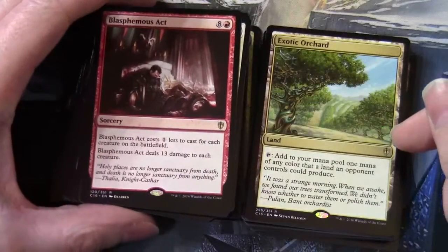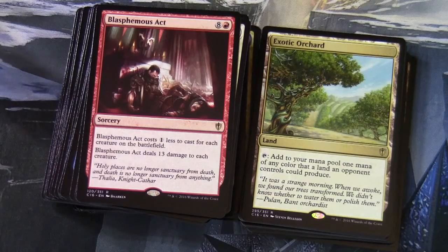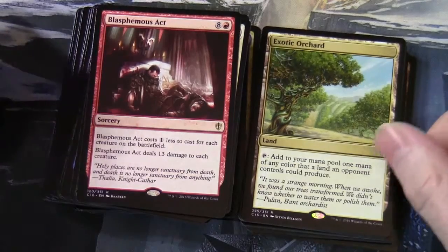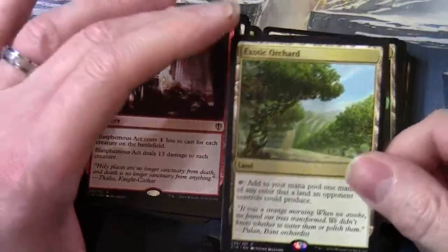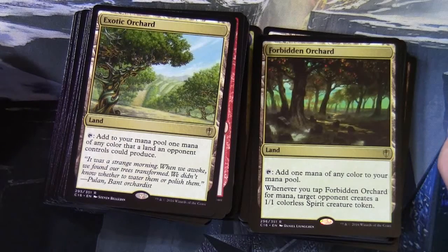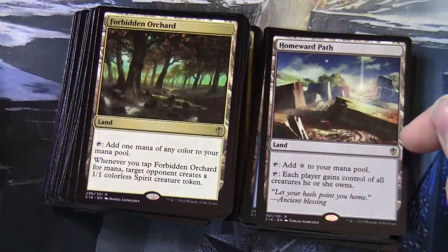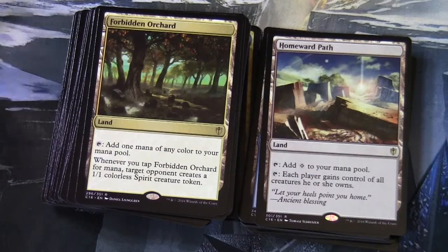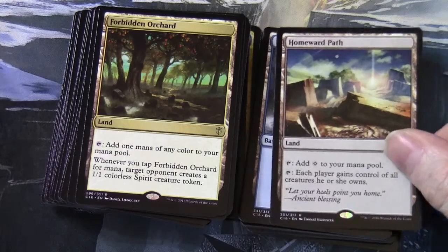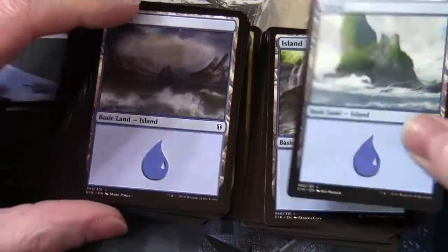Moving on to the land base — Exotic Orchard is in here, which has been in all the other decks: tap to add one mana of any color that a land an opponent controls could produce, which makes more sense in a multiplayer format. Forbidden Orchard: tap to add one mana of any color; whenever you tap Forbidden Orchard for mana, target opponent creates a 1/1 colorless spirit creature token. Homeward Path: tap to add colorless; tap, each player gains control of all creatures he or she owns — a great resetting card.